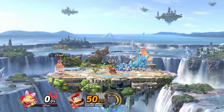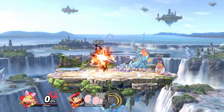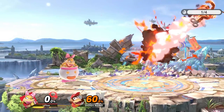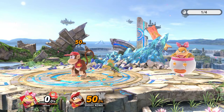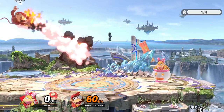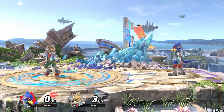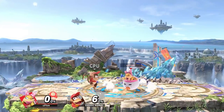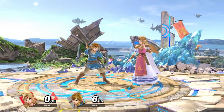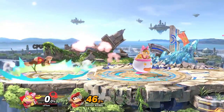If the Mecha Koopa simply walks into its opponent, the explosion always knocks them towards their back. If an opponent gets bit from the front, they simply bounce up and explode. But if they get bit from behind, they turn around mid-air before getting knocked back. Why exactly is that? Well, characters always turn around when getting hit in their back by a weak attack, no matter if on the ground or in the air. Only if an attack has enough knockback to put a character into tumble will that character not turn around.